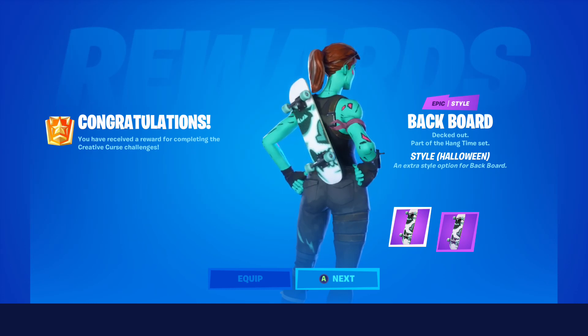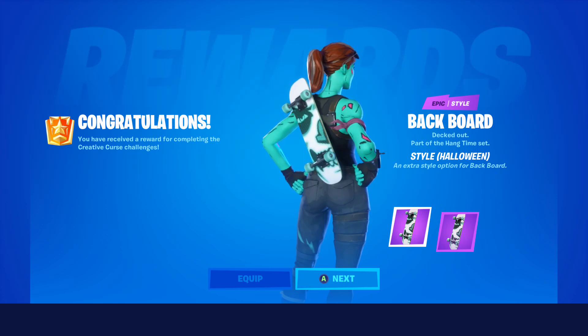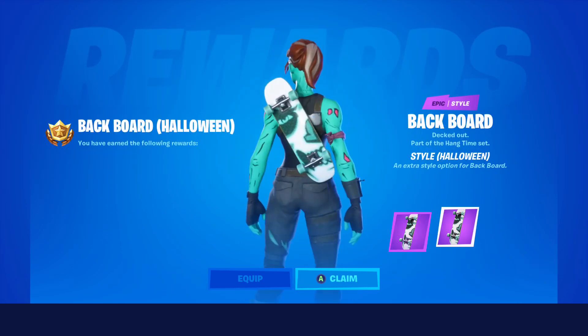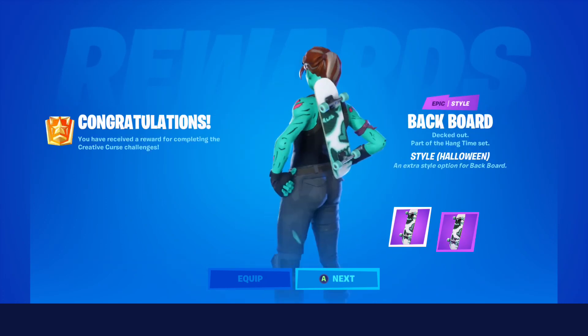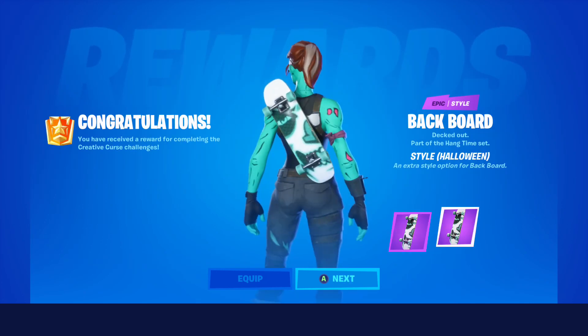But I just unlocked the Halloween style to go with it. This back bling comes with a bunch of styles. The Halloween style is actually the style you get for completing all the Fortnite Nightmares 2019 Challenges - not the basic Fortnite Nightmares Challenges, but the Creative Challenges, the Creative Curse Challenges. You complete all 17, then you unlock this. It has two pop-ups but it's the same thing.